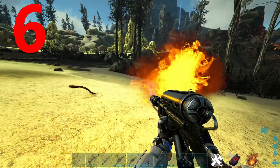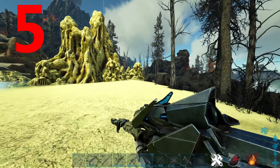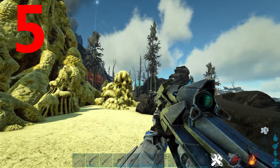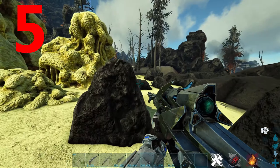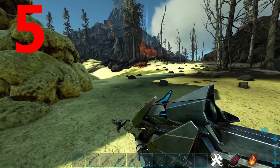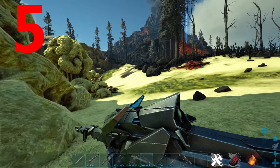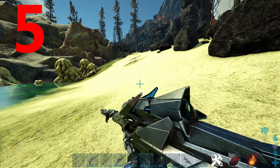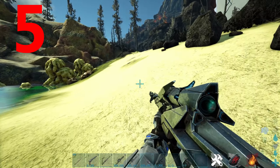Coming in at number 5 is the tek railgun. This is pretty much useless compared to the tek rifle, as a good longneck blueprint will do more damage than this. It also has a very long reload time, very expensive ammo — two shots costing one element — and compared to the tek rifle and a good longneck rifle blueprint, this weapon is utterly useless.